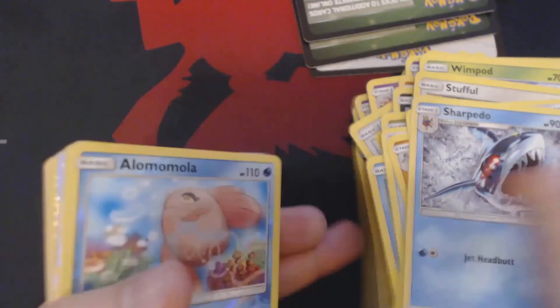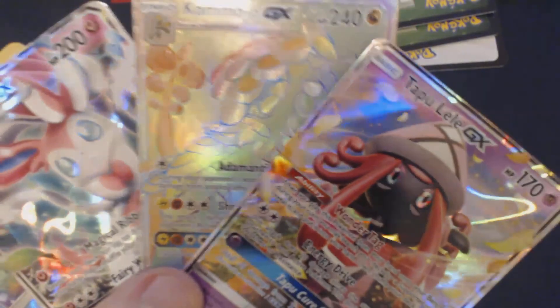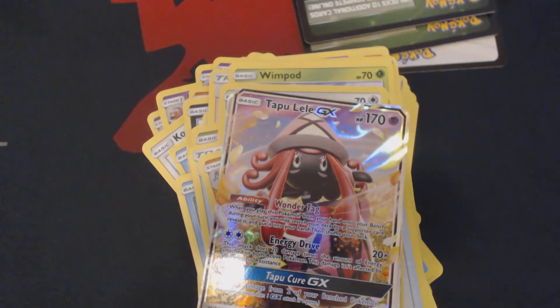So to review what we ended up getting out of this set of nine booster packs: we got the Sylveon GX, we got the Rainbow Rare Kamo'o GX, and we got the best card in the format, Tapu Lele GX. Thank you guys for watching, and I hope to see you next time.